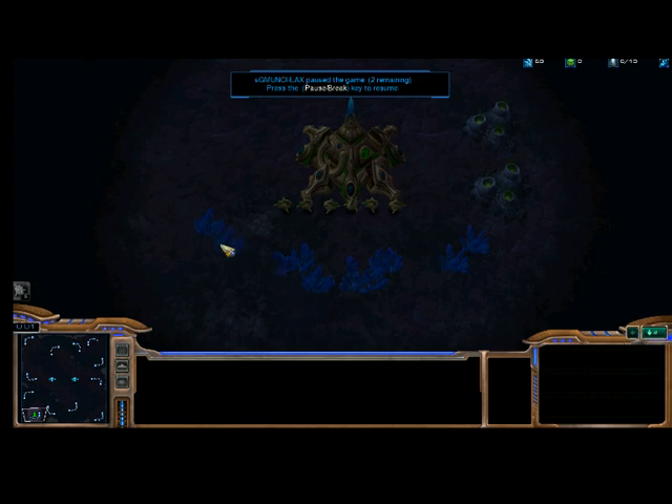Down here, these blue patches are your minerals. You start with 50 minerals so you can make one worker at your main base. For Protoss, your main base is called the Nexus. The Nexus can produce all your workers and later on a mothership. We're not going to talk about the mothership right now because that's a very advanced unit. Down here are your probes, which are your workers.